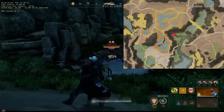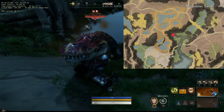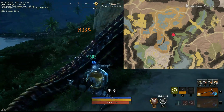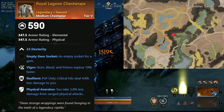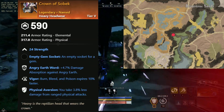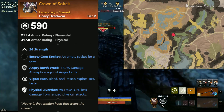Moving on to our next boss — this boss is Lord Sobek. He is of course a giant alligator found here in Brimstone Sands, and he drops some pretty interesting stuff. The items you can potentially farm from him are the Royal Lagoon Chest Guard. This medium chest piece comes with dexterity, vigor, resilient, and physical aversion. And Crown of Sobek, a heavy helm with strength, angry earth ward, vigor, and physical aversion.